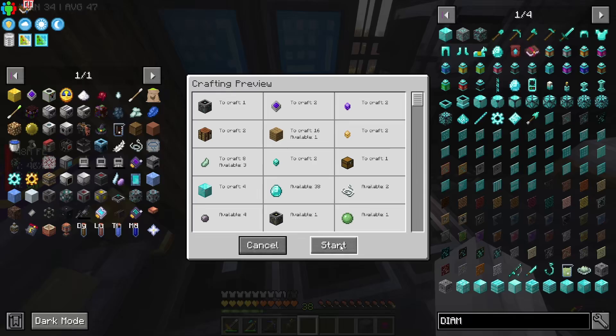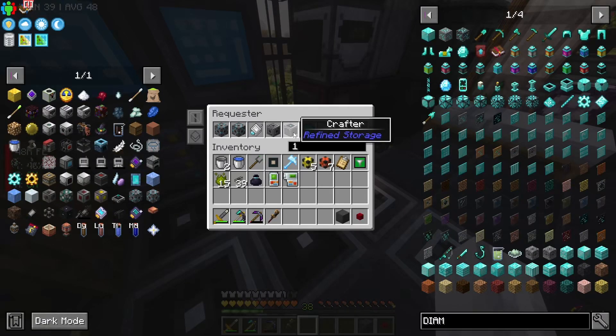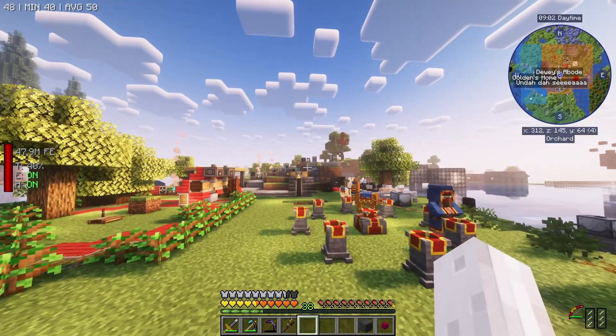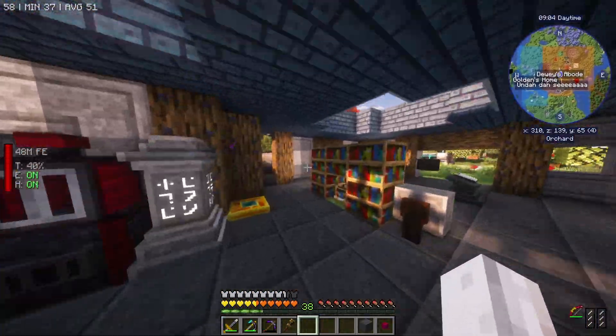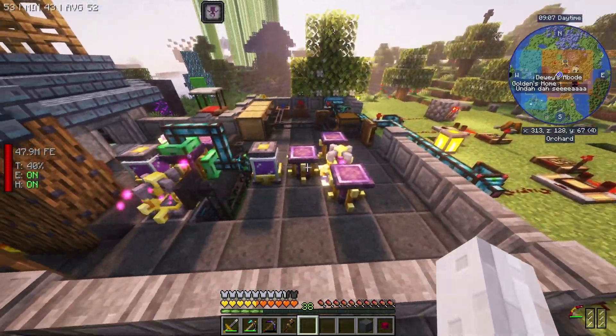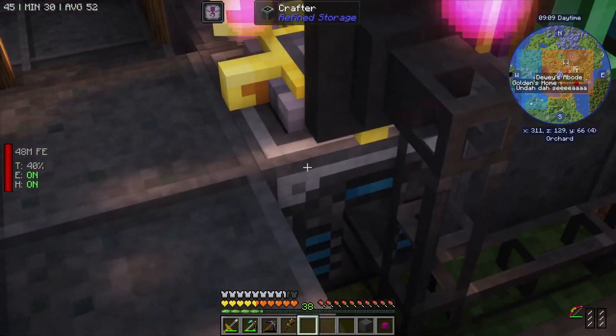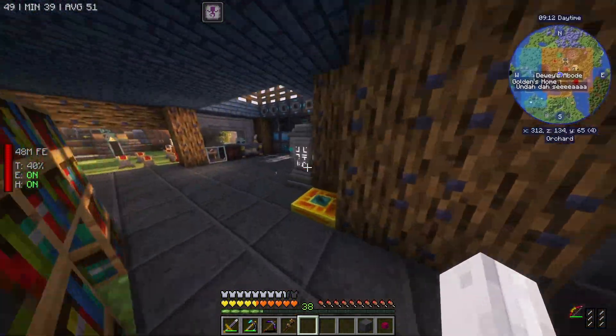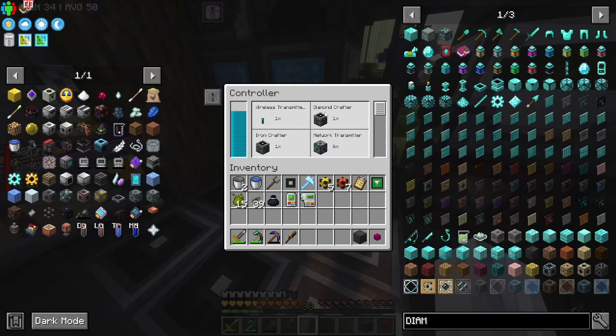Two should be enough, so we'll get another one of these. I have this thing where if I'm automating just a machine, I'll still just use a normal tier one crafter because this thing doesn't need a diamond crafter on him - he just does one item at a time. I don't know if it does help the server, but I like to pretend that it does. I do know that these guys are more expensive. It kind of does look like the cost is dependent on how many patterns are in there.